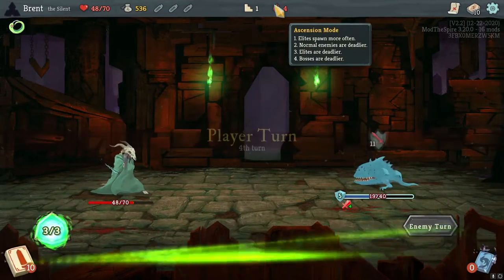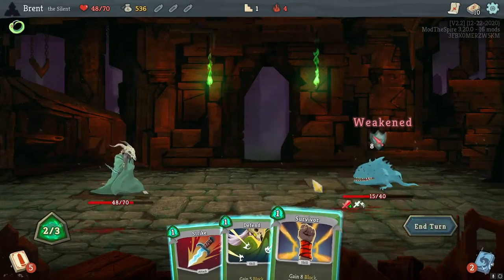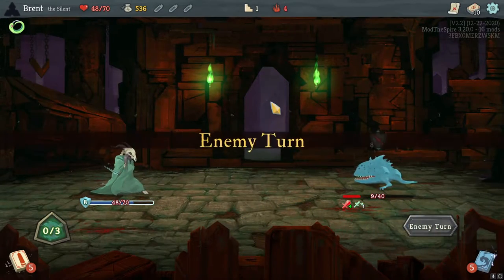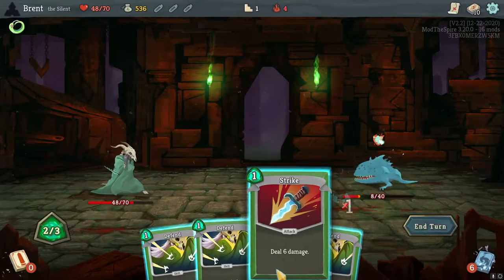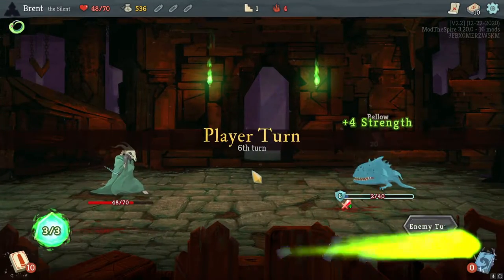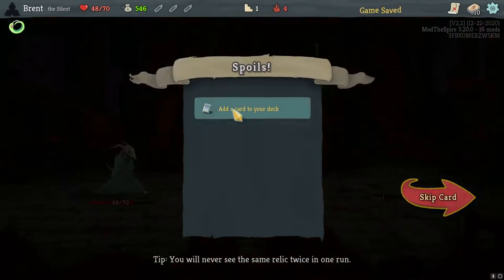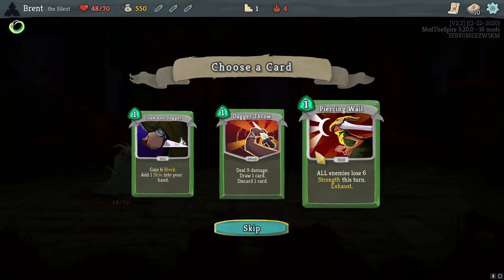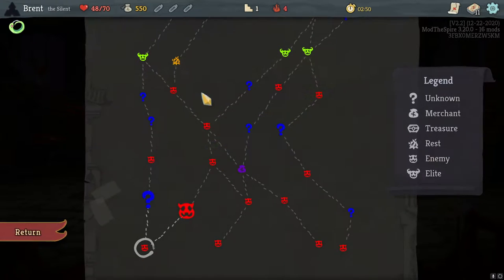It'll be rough. We do retain the ability to heal after the boss fight, unlike our Ironclad who's at Ascension 5, so we'll have to keep that in mind. Still no death. One downside of the Silent is it can be hard to get that additional damage you want. And there's the Cloak and Dagger — that's what I was talking about. Goes to the upgrade to the Tusha, but it's just such a good card, I'll go with it.